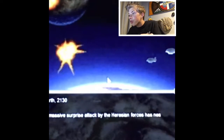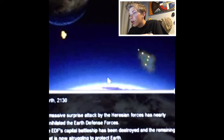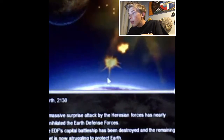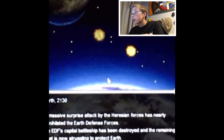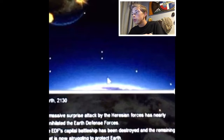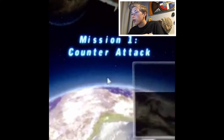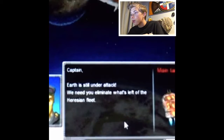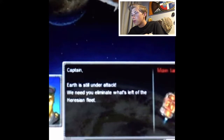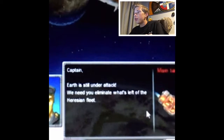A massive surprise attack of Huracan forces has nearly annihilated the Earth's defense forces. The EDS capital battleship has been destroyed. The remaining fleet is now struggling to protect Earth. Our ship is blown up. Mission 1. Counter Attack. Captain, Earth is still under attack. We need you to eliminate what's left of the Huracan fleet. So this is like a fleet.